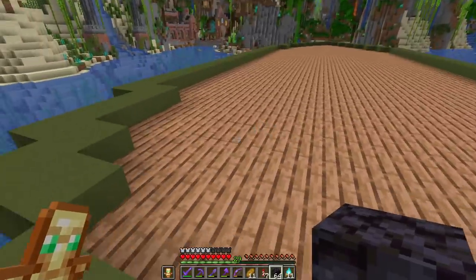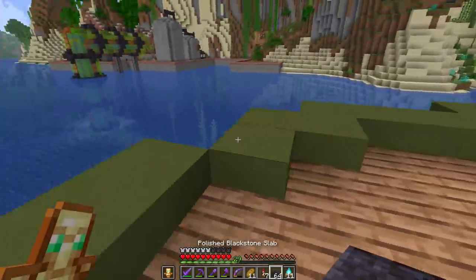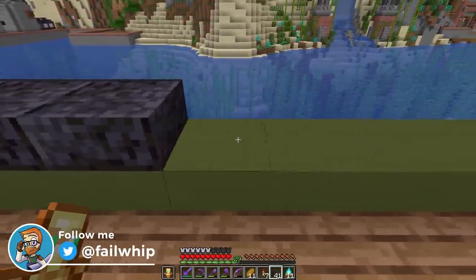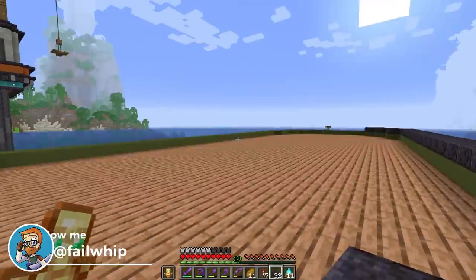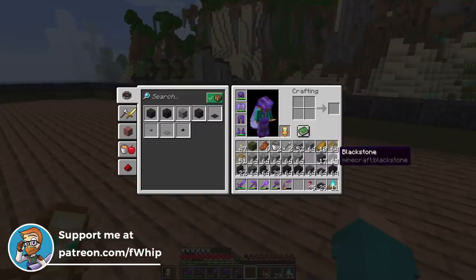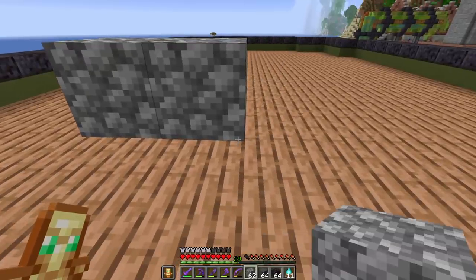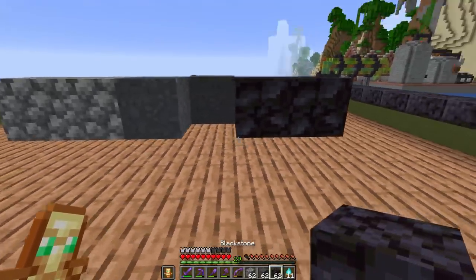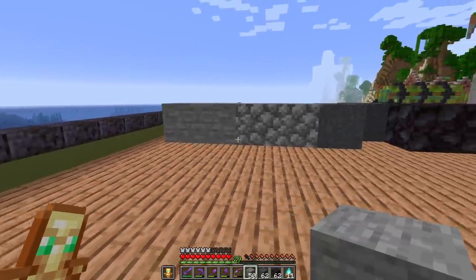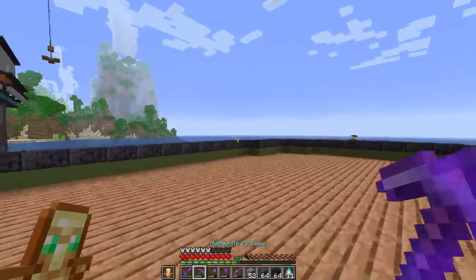Moving to the upper half now — I've put some jungle slabs down all the way around, which is going to be absolutely awesome. Figuring out the top deck: we need to spawn-proof everything around the side. Polished blackstone slabs going all the way around should allow us to bring in some blackstone for a storage area and captain's quarters in the center. Between cobblestone, stone, gray concrete powder, and blackstone, we can create a gradient going across.